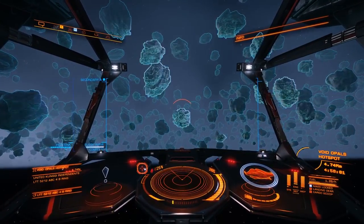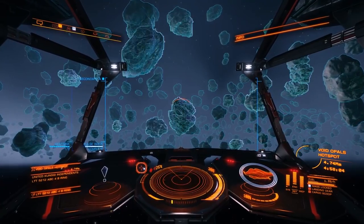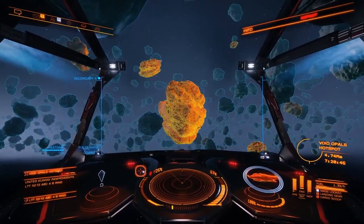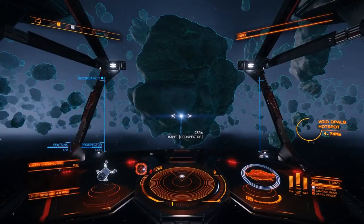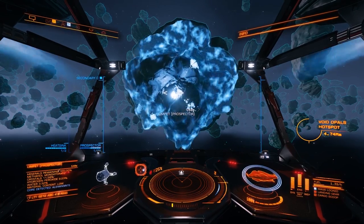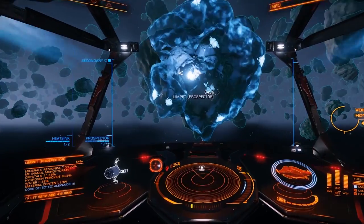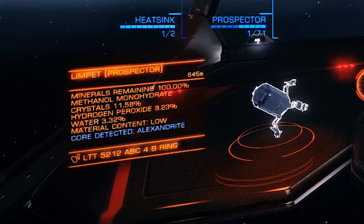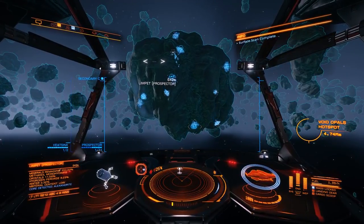You'll notice that the scanner sends out a wave, highlighting each asteroid — marking them in blue, but ones with resources show up in orange and yellow. What you're looking for are the bright yellow ones, like this one right here. These asteroids will have fissures in them, and you need these in order to break open the asteroid. First thing to do is to fire a Prospector Limpet at the asteroid — this will show you what it contains. Make sure you select your prospector as it flies off or attaches to the asteroid, and you'll see on the left-hand side of your HUD a list of resources. You're looking for the blue text at the bottom of this list — it will show you what's in the centre of the asteroid. If there's no blue text, move on to another asteroid.